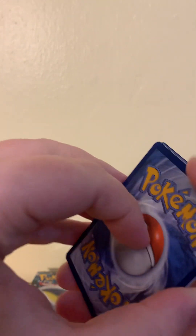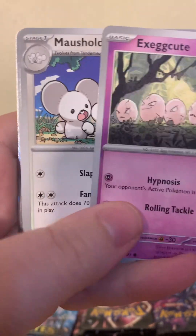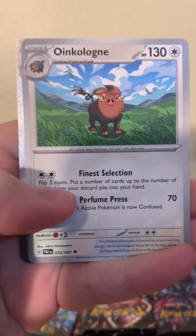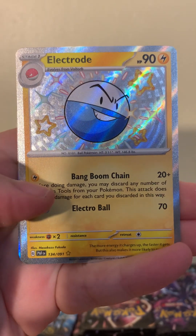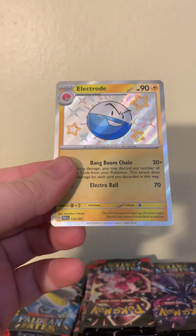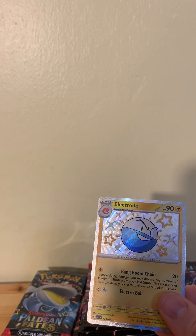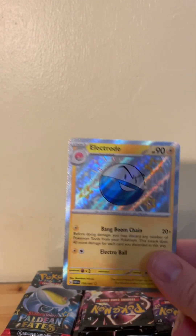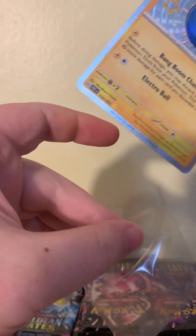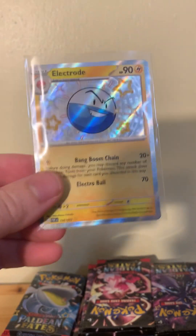Water, Psychic. Zubat, Tandemaus, Swooper, Exeggcute, Muushold, Ultra Ball, Umbreon, Electrode — Shiny Electrode. I actually have a PSA 10 from the Hidden Fates set. Actually wait, is that a Voltorb? It's a Voltorb.